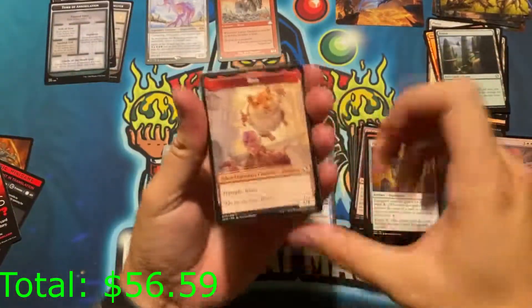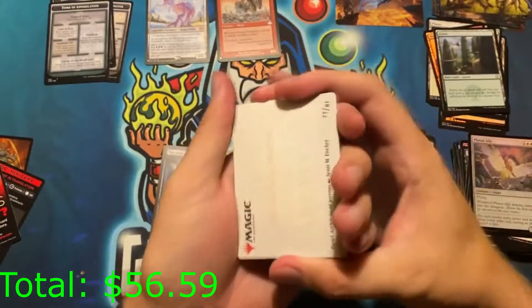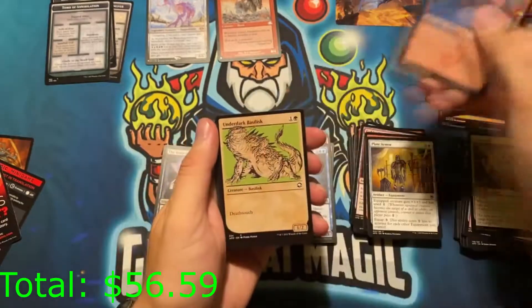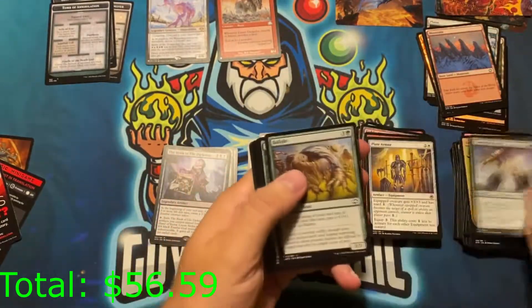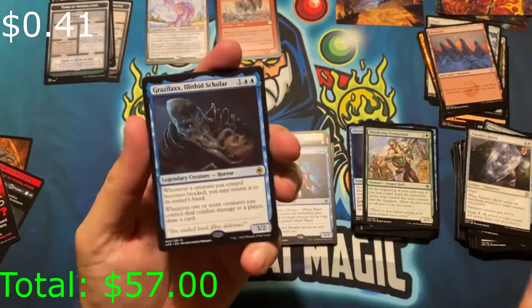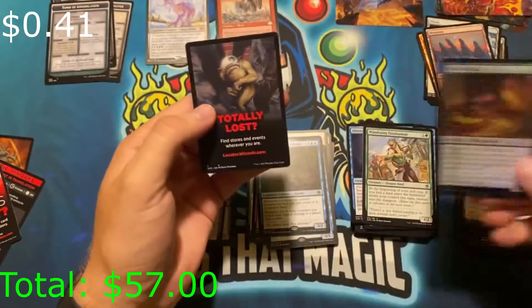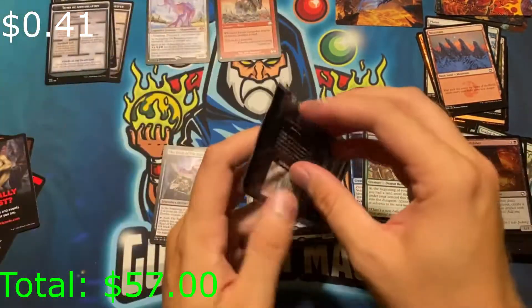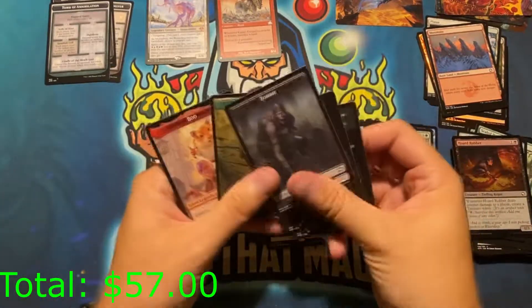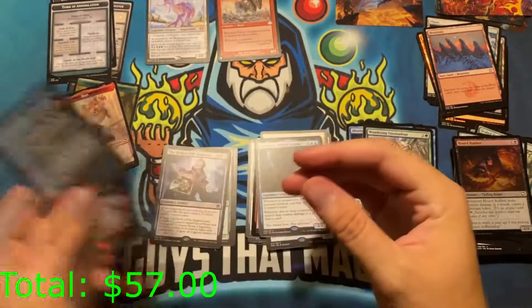Hey, Boo! Anyone like Boo? Does that mean we're going to get Minsk in this pack? That's cool — not signed though. We have a mountain and some commons. Grazalax Illithid Scholar — pretty good rare. Only a one-rare pack that time. Wait a minute — I wasn't looking at the other side. We got Zombie, Wolf, and Boo tokens. These aren't trash — these are actual tokens.